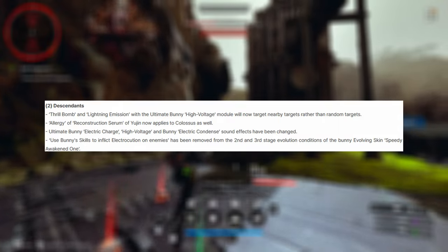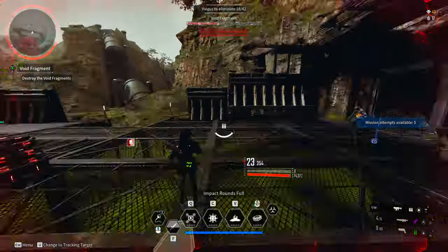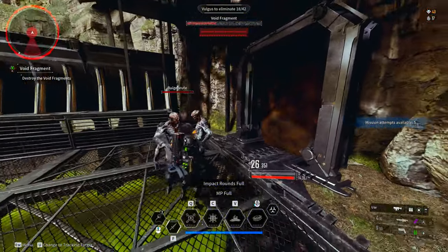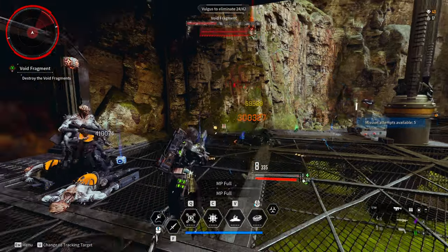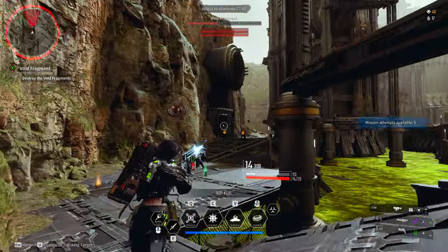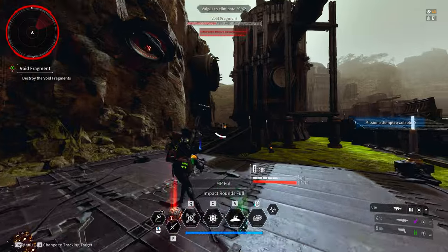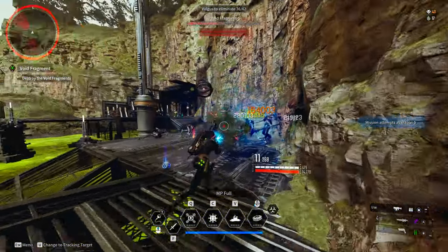Moving to descendant changes: Swirl Bomb and Lightning Emission with the Ultimate Bunny High Voltage model will now target nearby targets rather than random targets. The Theorem of Eugen now applies to Colossi as well. Ultimate Bunny's Electric Charge, High Voltage, and Electric Condense sound effects have also been changed.